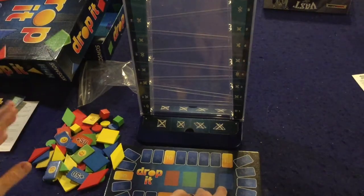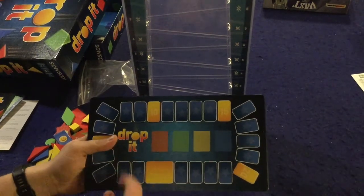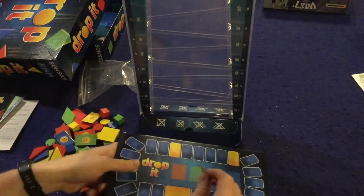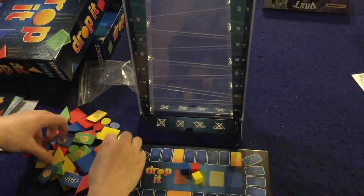Component-wise, first you get this little board here to keep track of score — really nice and perfectly serviceable. It also has spots in the middle so you can put plus 25 and plus 50 once you go around the board. Next you're going to have these big chunky tokens to keep track of your scores.